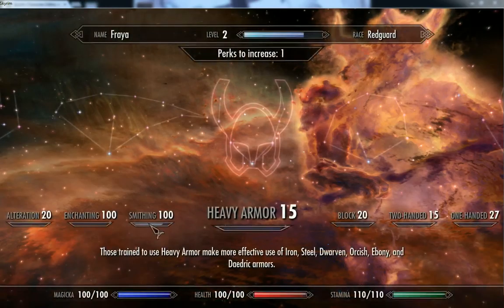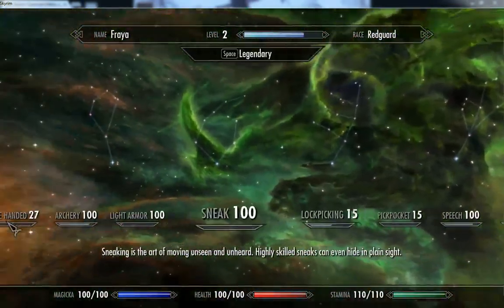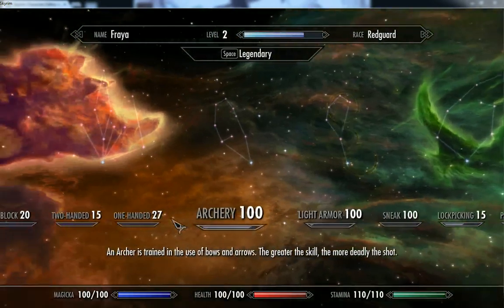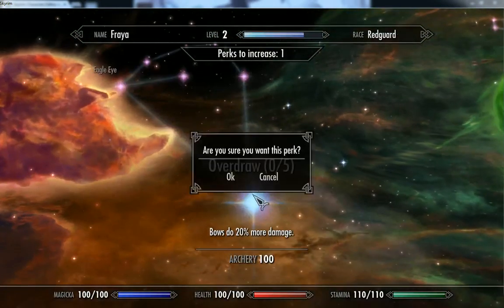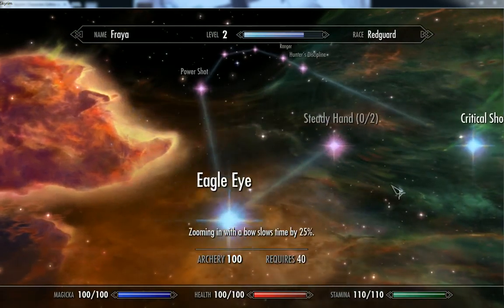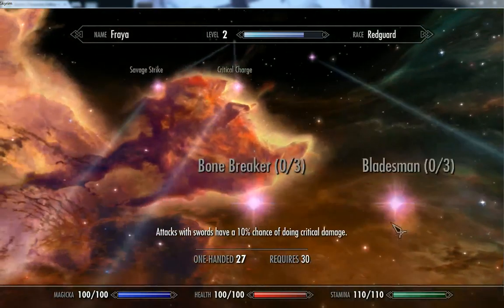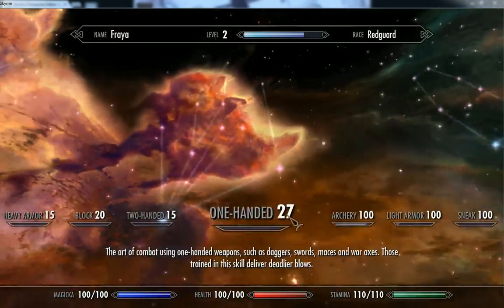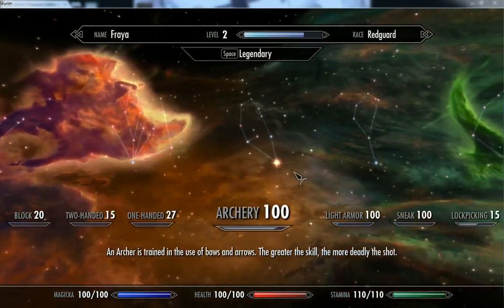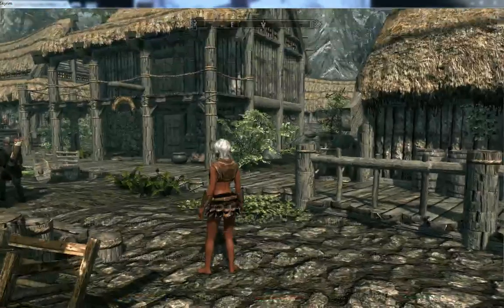Check our skills again — we now have 100 Smithing, 100 Enchanting, 100 Speech, 100 Sneak, Light Armor, and of course Archery, which is my favorite. And since I don't have perk points to use, I can't add anything into these. But now that I know that, I can go back and add perk points if I wanted to.